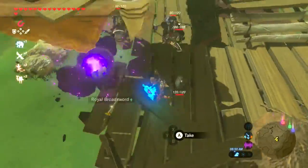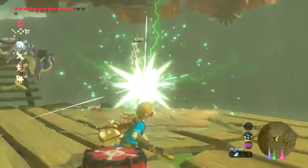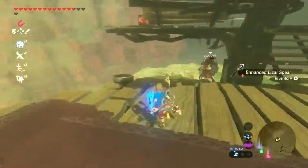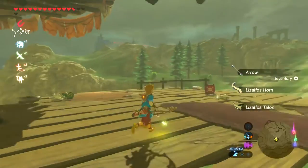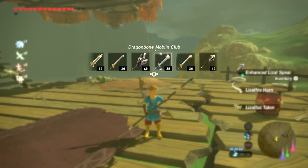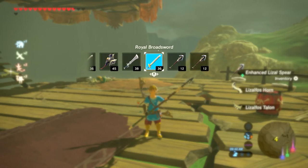You can also pick up the Knight's Shield and the Royal Broadsword, along with a few spears, but none of them are that great — just the Enhanced Ligal Spear, whatever it's called. They do 12 damage, but the Royal Broadsword does 36 and the Knight's Claymore does 38, though it's kind of slow, so with a respawning Royal Broadsword it's just better to get that.